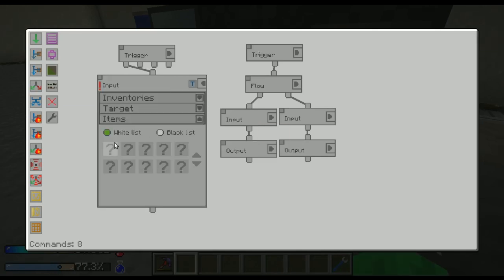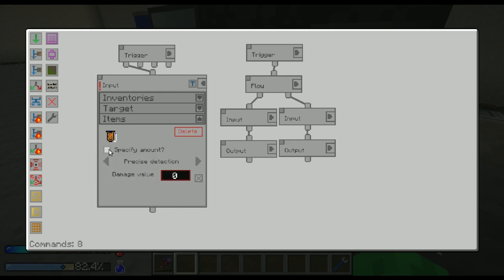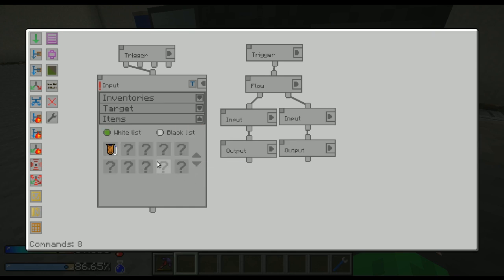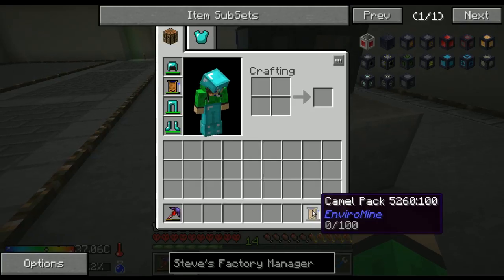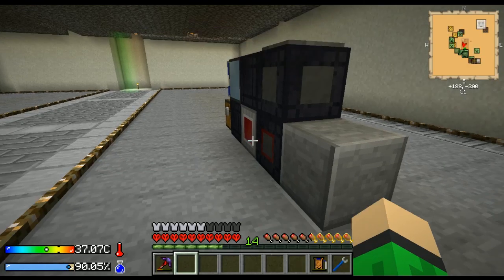It will input the camel pack, but we wanna input it only when it's got the damage value of 100, which is when your camel pack is totally empty.